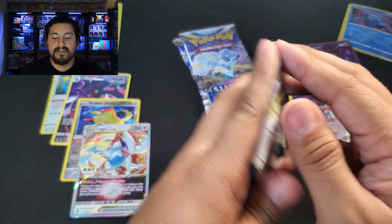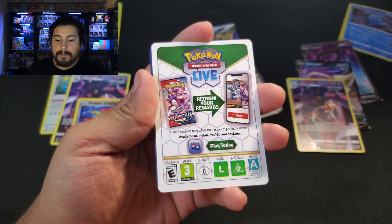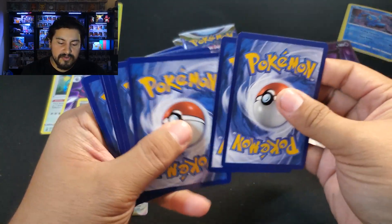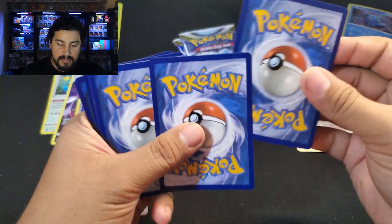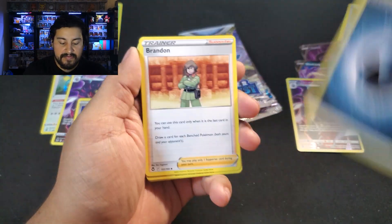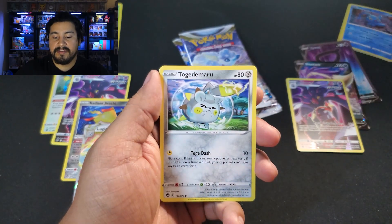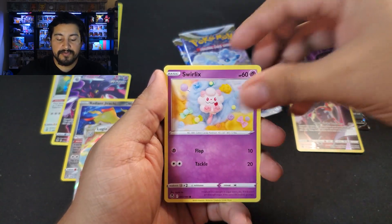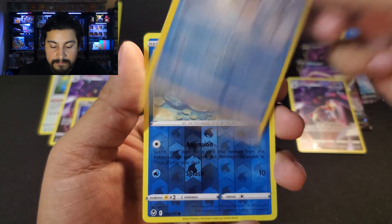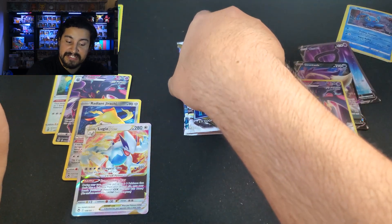This is the last pack of blister number five. We got a white border code. All white borders with the Trainer Gallery — that's it. Can we get another one here though? Darkness Energy, Brandon, Altaria, Lance, Noibat, Togedemaru, Sandile, Swirlix, Marini. Frostlass as our rare. And a Phoebus reverse. Dang it. So blister number five — actually pretty doo-doo.